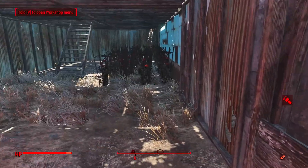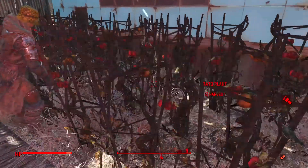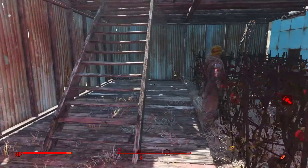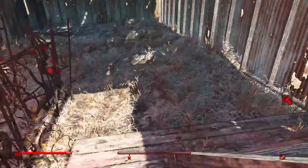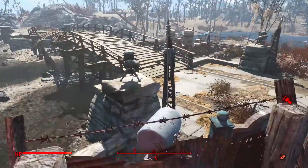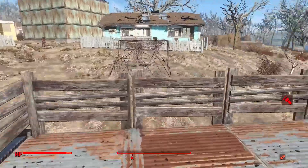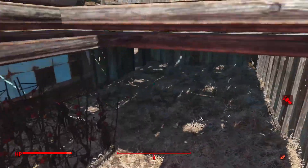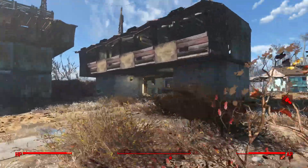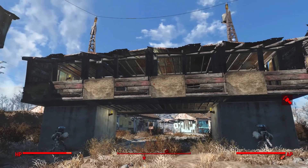Walking in here — I haven't put a door here yet — we have a bunch of crops with a settler working on them. I have these tucked in very close proximity to each other to fit as many as possible in a small space. Since part of this is raised off the ground, I had to put some shack flooring platforms here so you can't see the gap between the floor and the walls. Going up here is a little spotlight with a boarding post. Running to my favorite building, we'll stop right next to it first — this is the little watchtower I've built up recently, and I recently got power running to the entire settlement.